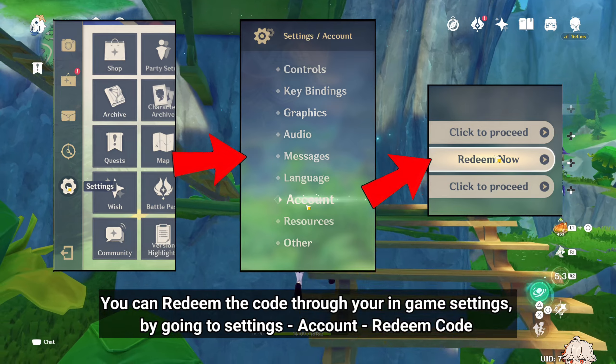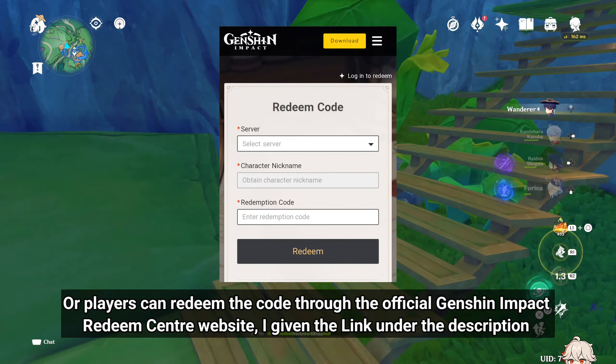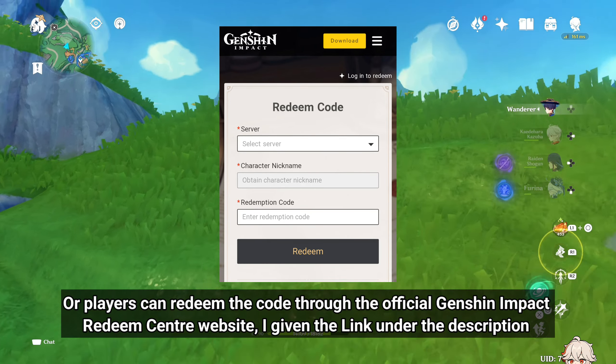You can redeem the code through your in-game settings by going to Settings, then Account, and Redeem Code. Or players can redeem the code through the official Genshin Impact Redeem Center website, which I've linked in the description.